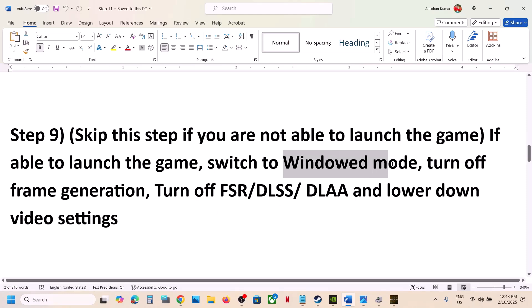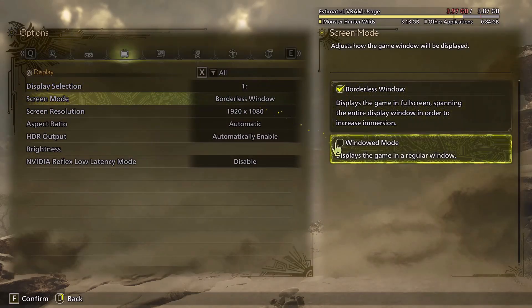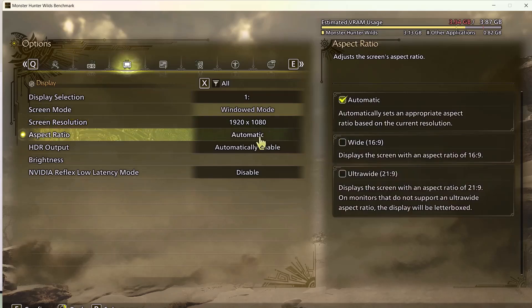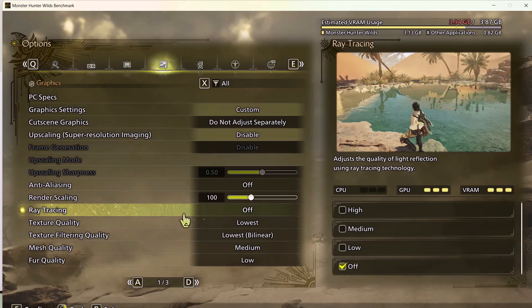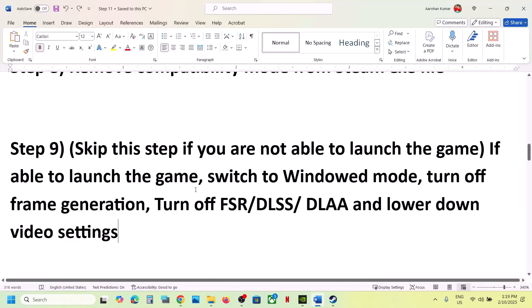Switch to Windowed mode: go to Display options and select Window mode instead of Borderless. If resolution is set to 4K, try 1920x1080 or lower. Disable NVIDIA Reflex Low Latency if enabled. Go back to Graphics options, turn off Ray Tracing, and set Texture Quality to Medium or Low. Confirm the settings and check the performance.